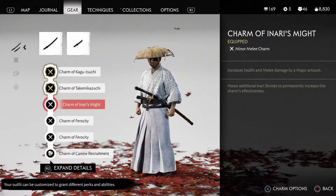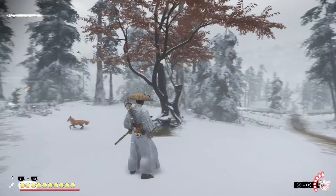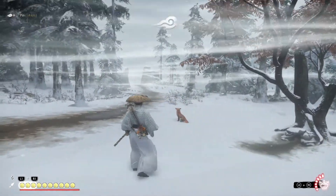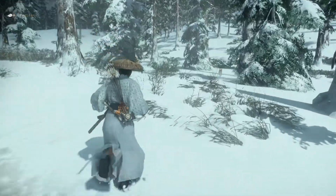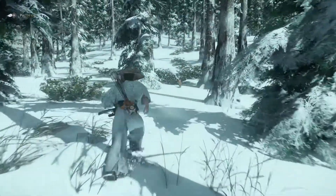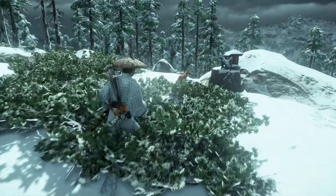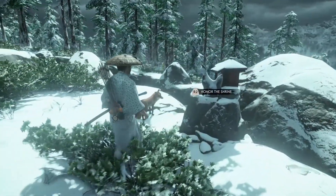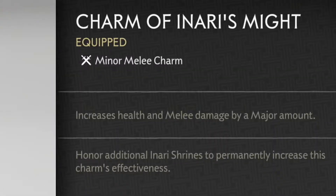The next one I really like for this build is Inari's Might. To get this one, you will need to find 20 Inari shrines. To find these, all you have to do is find the foxes, follow them, and they will lead you to the shrine. Just pray at the shrine — do this 20 times and you will get this charm. If you get additional shrines, you'll make this one even stronger, as you can see there in the description.